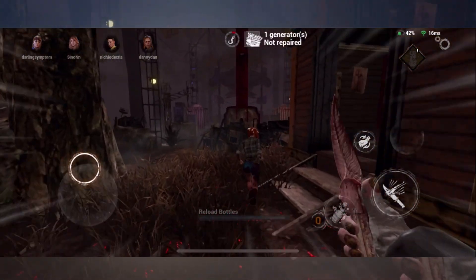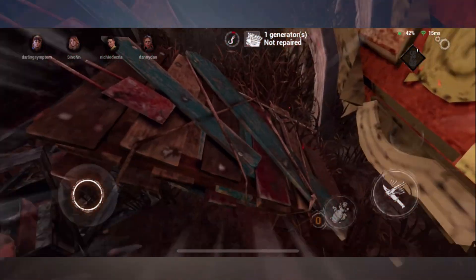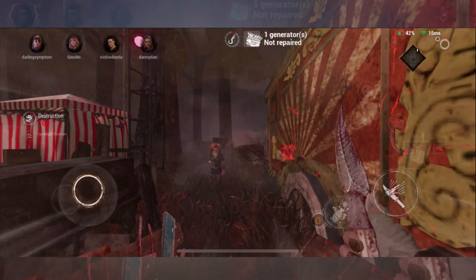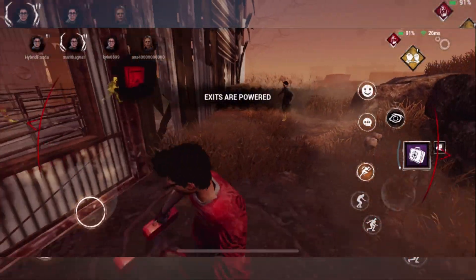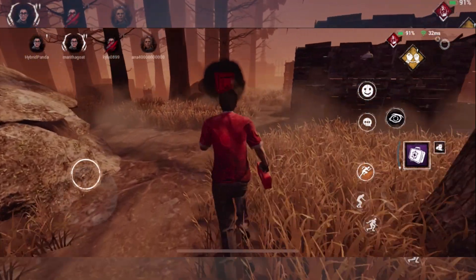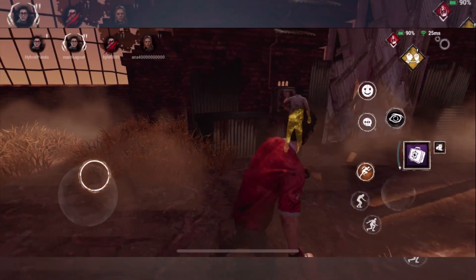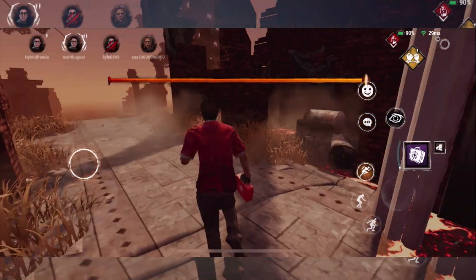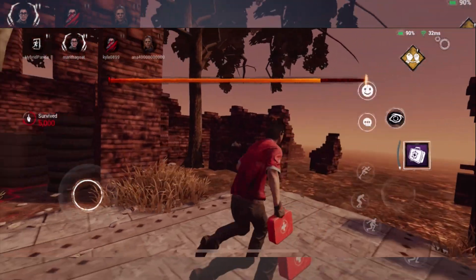Assuming survivors get saved, every survivor gets three hooks. The third hook means you're dead and out of the game. If you manage to complete all five generators, the exit gates will be powered. Take note of the icons popping up on screen after the generator is done — these will allow you to know where the two exit gates are, and this is the only opportunity you'll get to see where they are. Navigate your way to one of these gates, open it up, and escape to get your victory.